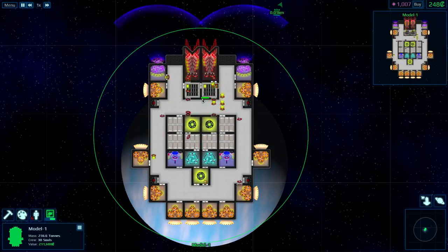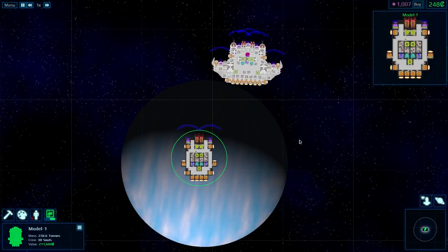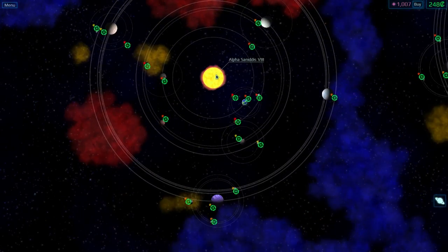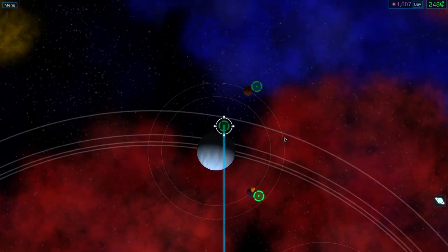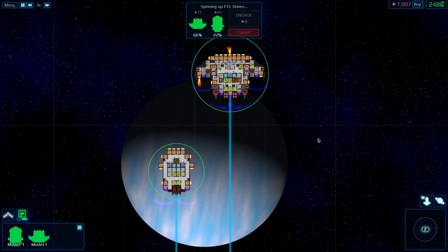We have our two ships and they're both called Model 1, so please come up with some name suggestions so I can differentiate them and be able to quickly identify one relative to the other. And now let us jump. We'll go to another professional sector for now until this new ship has its training wheels taken off. Bit of a jump but we've got plenty of fuel for it - we've got over a thousand fuel now.